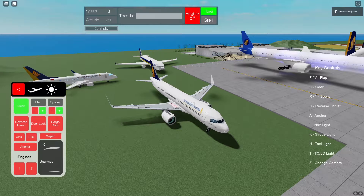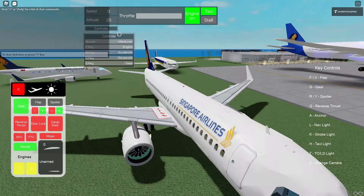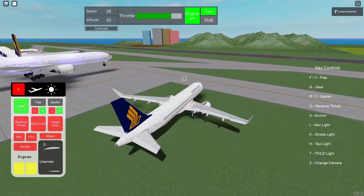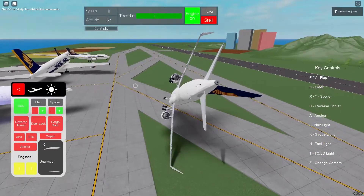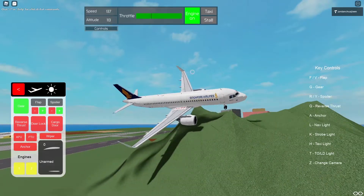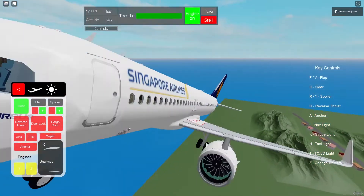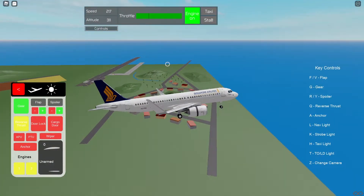I didn't remember it to be like that — I expected the controls to be a bit different. Okay, engine is on, throttle up, unanchored, let's go. Just a casual plane ride — we're going directly into the mountain. The turning is terrible, it's taking way too long to turn, it's so laggy. The flying experience is not the best and the speed is way too high.